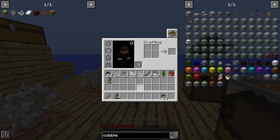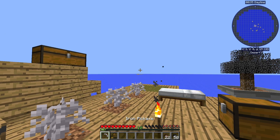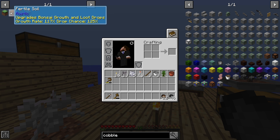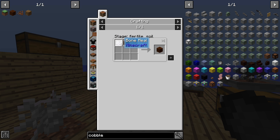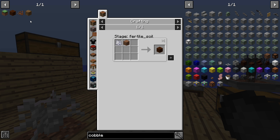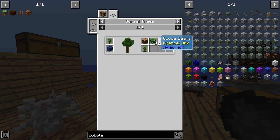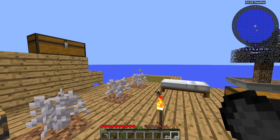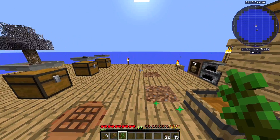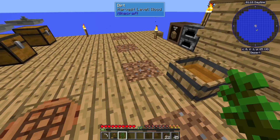We do have a bed now. Taking a look at soil — we could use dirt and bone meal to get fertile soil, which is pretty cheap. But another thing we can do is just plant our jungle trees, which could help us get cocoa beans. If I remember correctly, these jungle trees have a chance to spawn with a cocoa bean that we can use bone meal on.